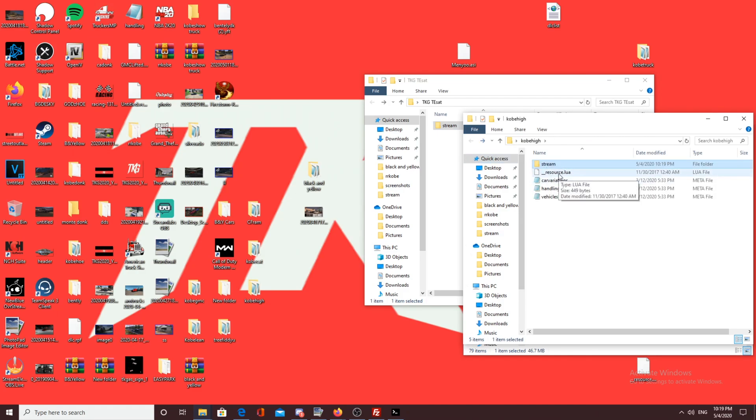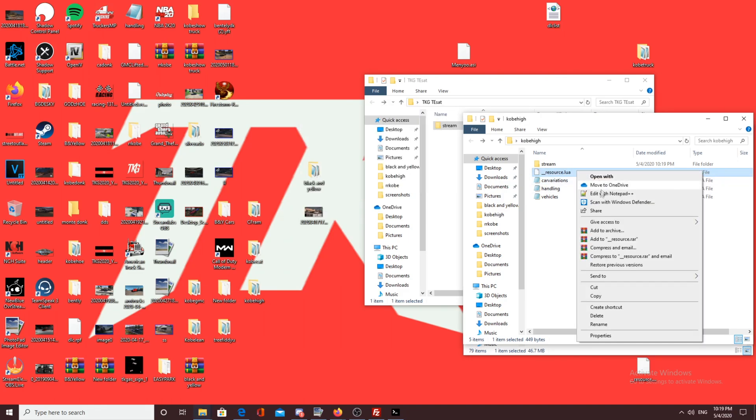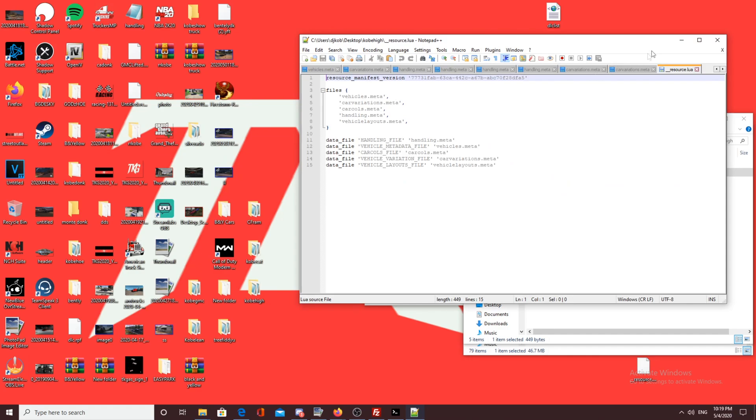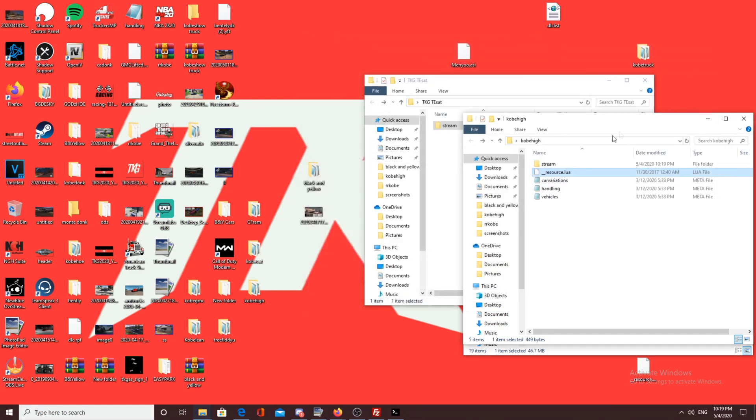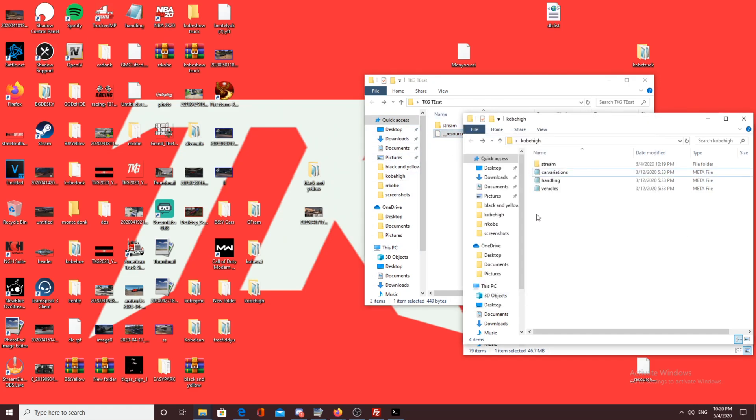Most vehicles are purchased from builders, and they'll send it FiveM-ready or single-player-ready. They'll include a resource.lua file — open this in Notepad++. This file, called the resource manifest, tells the server what to load. You need this in every pack you make. If your server says 'cannot load the resource,' more times than not it's because you're missing this file, so always make sure your resource.lua is in there.